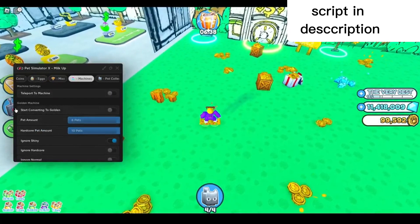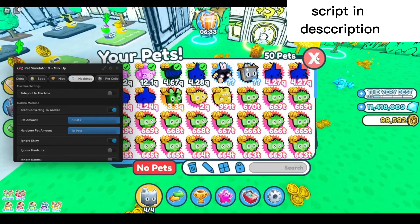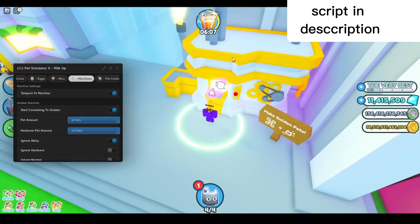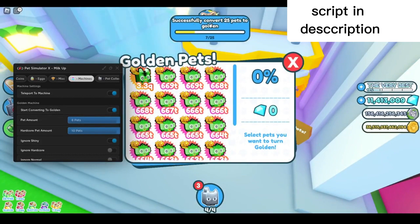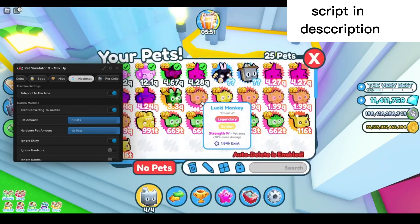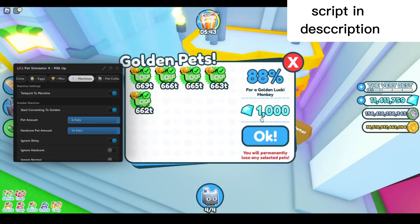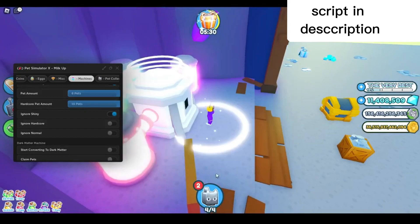Next up, go to the machine tab — you can teleport to the machine and start converting to golden. You have to be on the machine tab, so enable that and then teleport to machine. Every time you see the spark it means you successfully converted. You can see it completing achievements. Then I'll convert the remaining ones to rainbow as well — there you go, those are all my new golden pets.